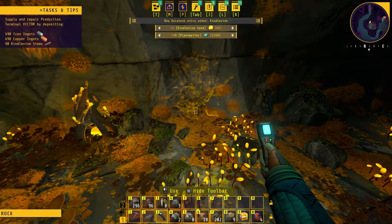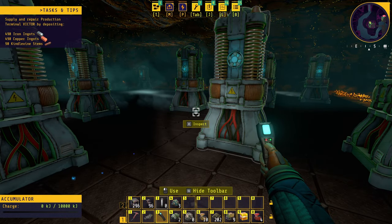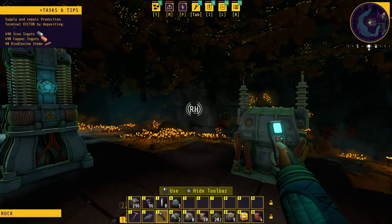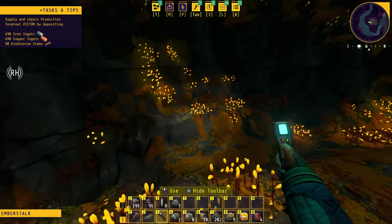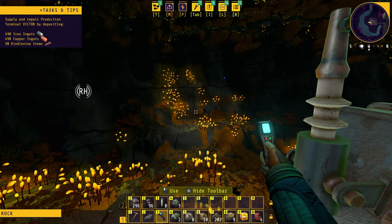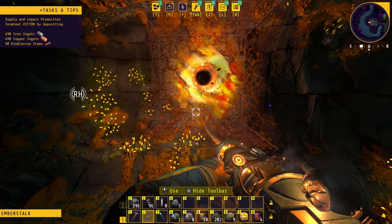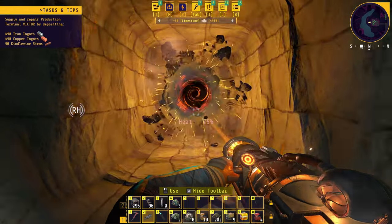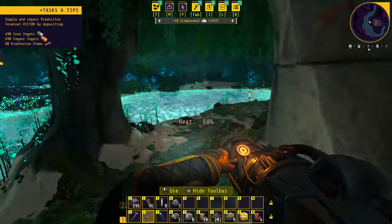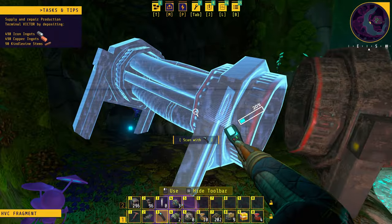There's a massive structure here — I thought I scanned it but let me check. That's the kindle vine! We need to start making kindle vine saplings and automating some biomass that way. Still need to get to the RH signal, which is through another wall. Busting through — yes, there's a river on the other side, and more things to scan and collect.